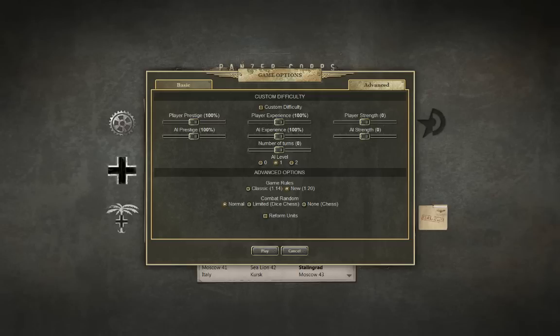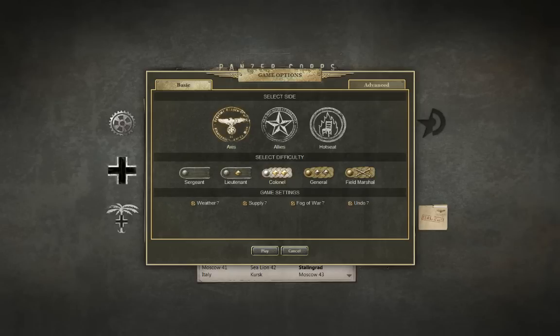Anyway, the AI level here in the middle is set to one. If I put it to two the AI will be so aggressive I have absolutely no chance of winning, so I'll put it on one. Zero is just too simple. Combat randomness I'll just go for normal — I don't know what the differences between all these are. Reform units is going to be off. I usually play on Lieutenant level; I'm not that good.